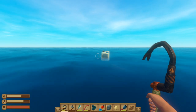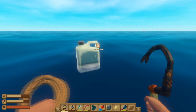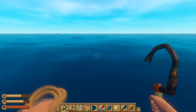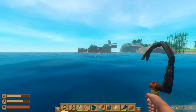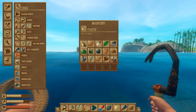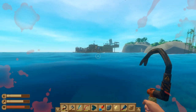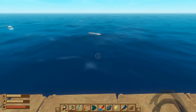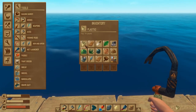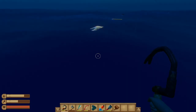The next one is plastic. Plastic comes in a couple of different varieties but it doesn't matter what size it is — it only gives you one. Plastic is mainly used for expanding your raft; the bottom of your raft needs plastic to make the wood float. You also use it for a few other builds like water bottles and stuff like that.